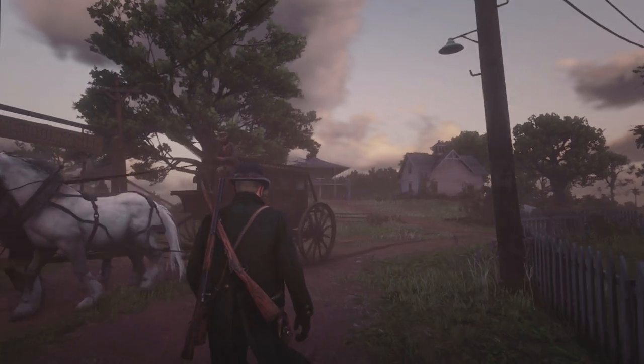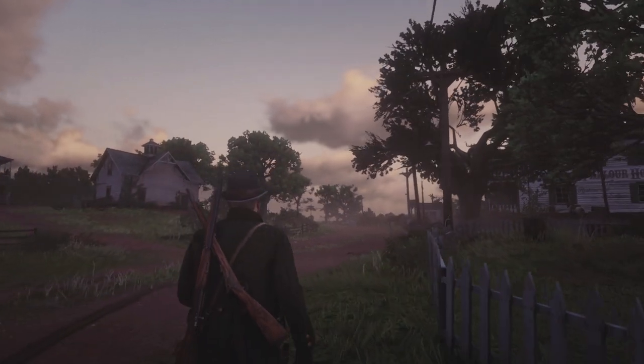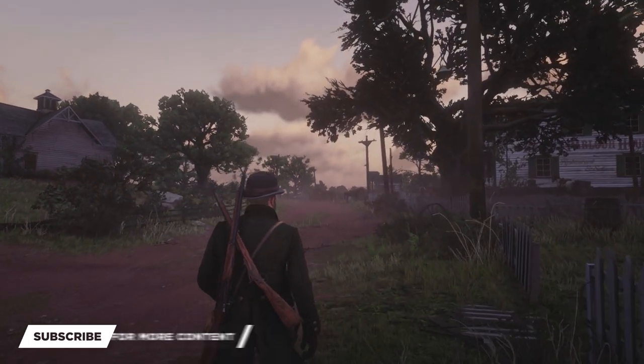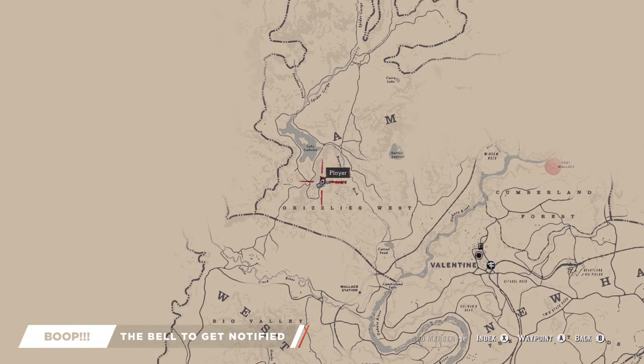Hey everyone, welcome. I am Mr. Bow and in today's video I'm going to be showing you where to find four hidden collectible helmets and hats located in the world of Red Dead Redemption 2. That includes the Morian helmet, the Viking helmet, the tricorn or pirate hat, and finally the miner's hat.